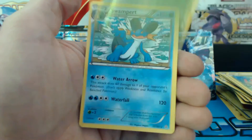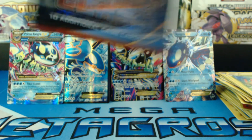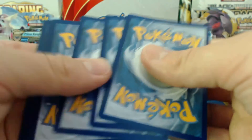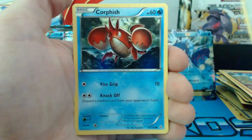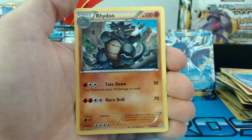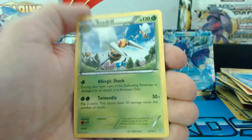Last pack guys — if I can get her open. She's not opening up for me. Come on baby — there we go. Torchic, Merill, Surskit, Corphish, Horsea, Wonder Energy, Rhyhorn, Bouffalant, Trico. Reverse holographic — and our last card is a Beedrill rare. Holy smokes guys, it's insane.